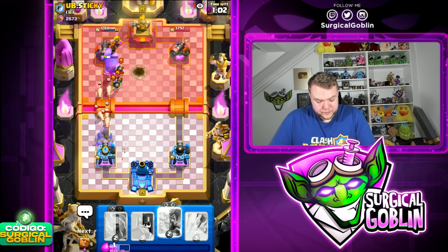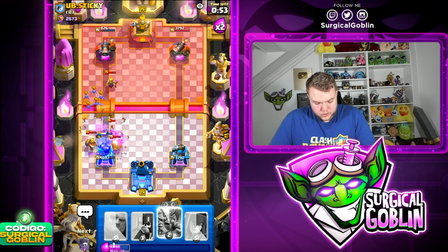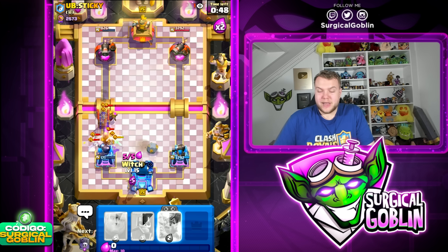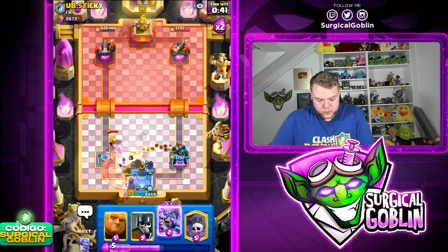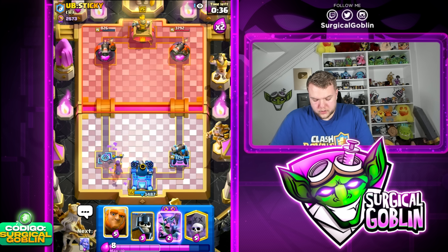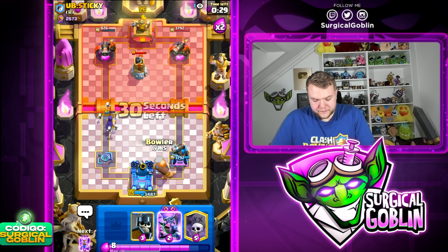The bowler actually does a really good job. Let's go zap and then I think we need arrows on defense. I should have waited a little bit with the arrows — if I waited they definitely would have survived. The arrows were a little too early and that's gonna be tower down — a big mistake by me. Still not the end of the world but definitely a rough matchup. I'm gonna go giant towards the right side and bowler towards the right as well, but we need to attack on the left side soon.